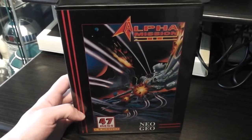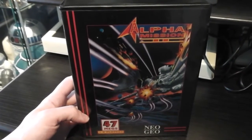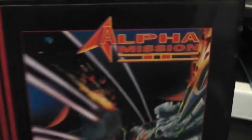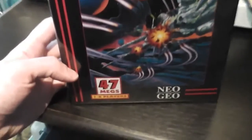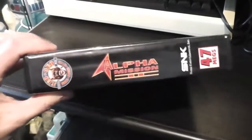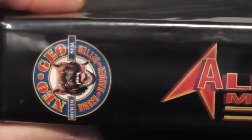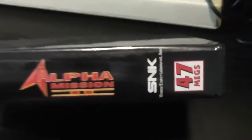As usual, let's take a look at the box and the instructions first of all. The box of course is massive and barely fits in the frame of the camera. It's got the Alpha Mission 2 logo in the top right corner with a pretty bland space battle scene artwork on the front. This is a 47 meg cartridge for one or two players, with the Neo Geo logo there as well. This is the US version by the way. It's got the dog tag at the top, the logo on the spine, and all the usual bumph as well.